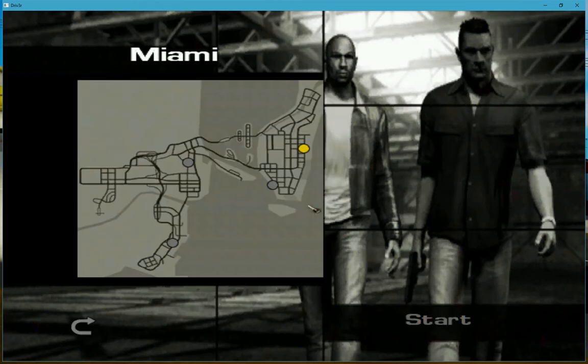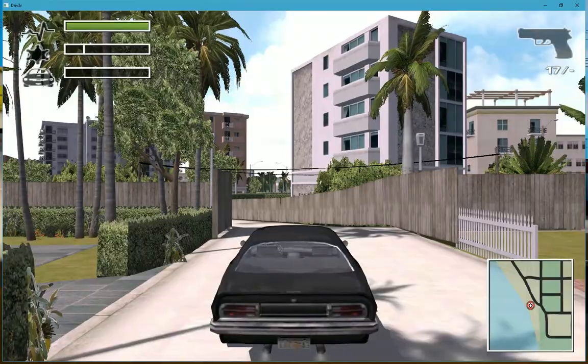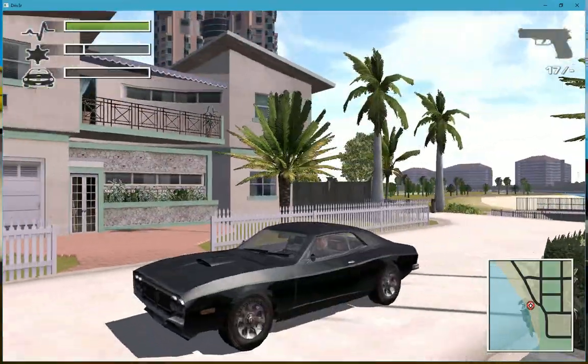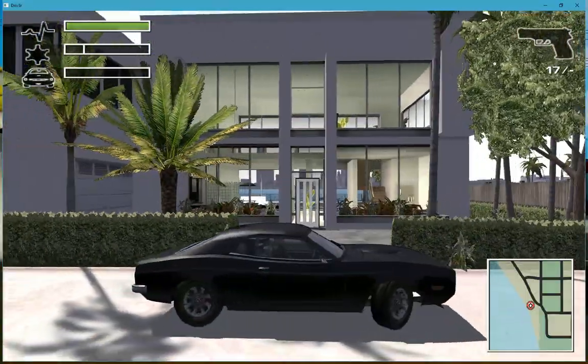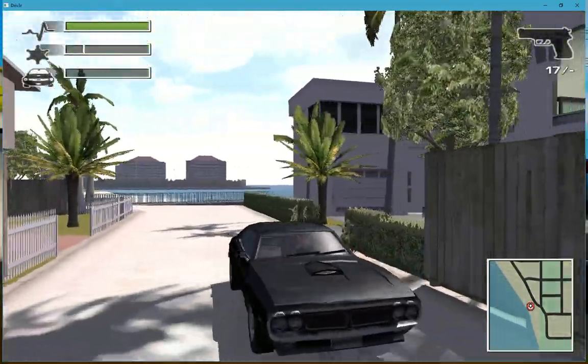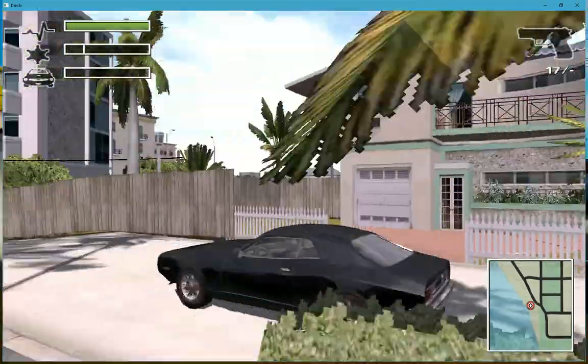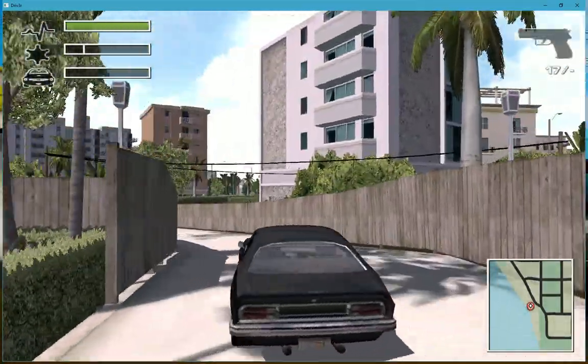I'm going to use my favorite car and start at the guy's house. This is a really nice house. There's a guy behind this house that'll try to kill you.